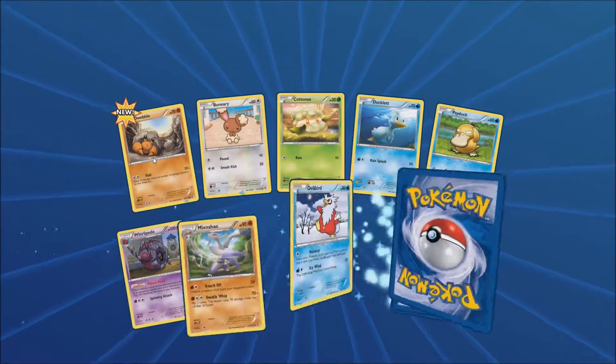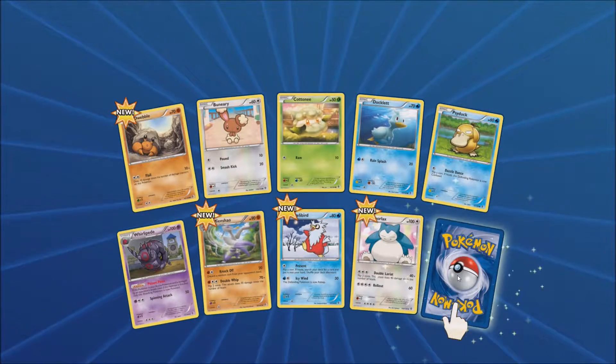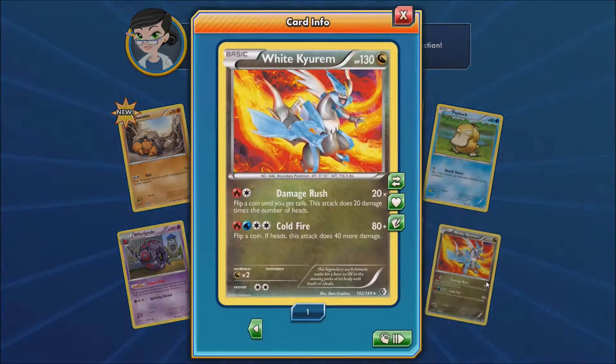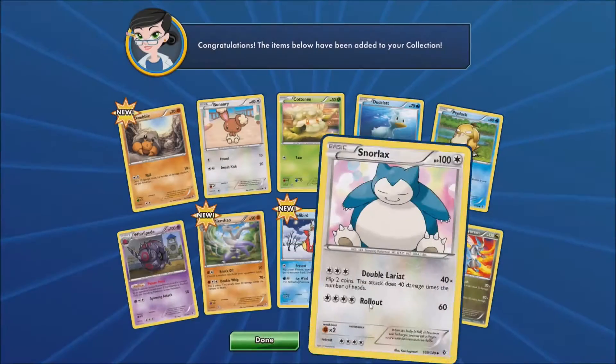I know they're not that interesting, but hey, it's something to upload for me. So the Boundaries Crossed Pack, my first one opening — looks like I got a White Kyurem. I thought I had one of these before, I guess I traded it away, but that's what I got.